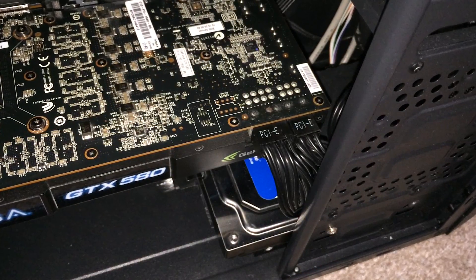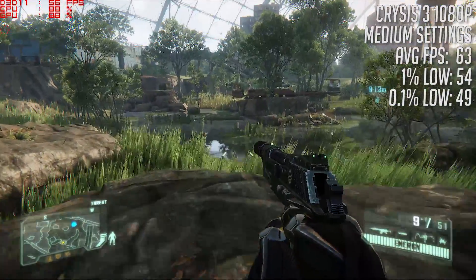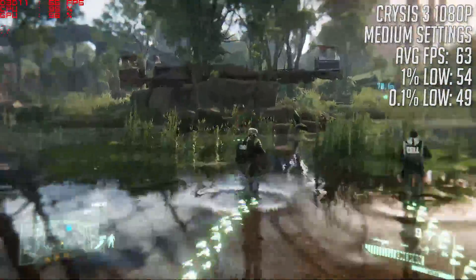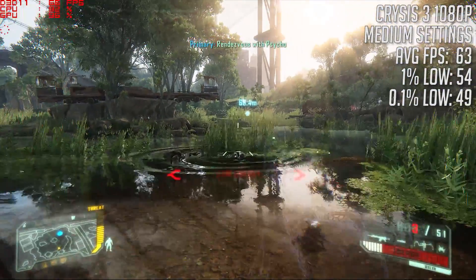So let's get into some games and see what she can do paired with an overclocked Ryzen 3 1200. Crysis 3 first — an always demanding title — saw an average of 63 FPS with the default medium settings and low texture resolution. Although the game still looks fantastic even on this preset, AA was also off. Keep in mind, as the 1.5GB version of the card, you may have to lower textures.